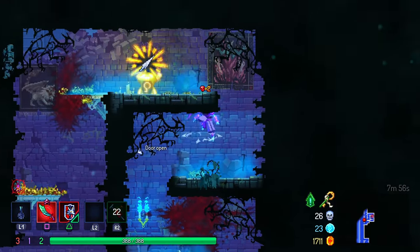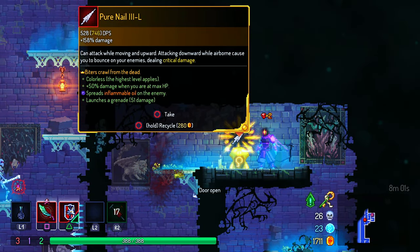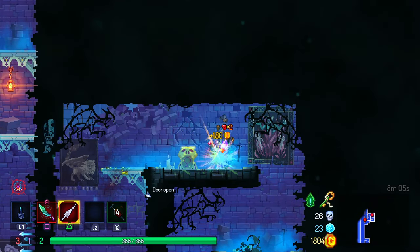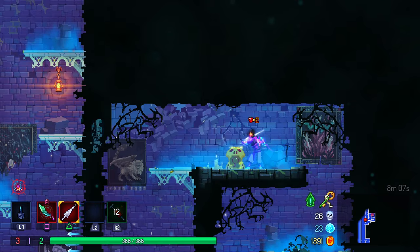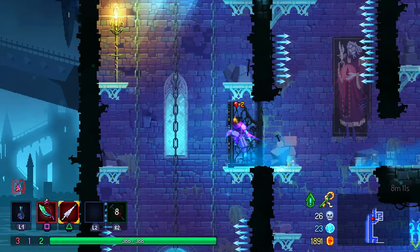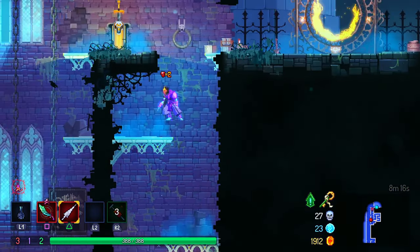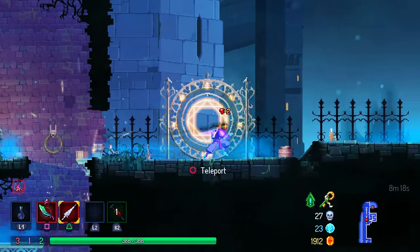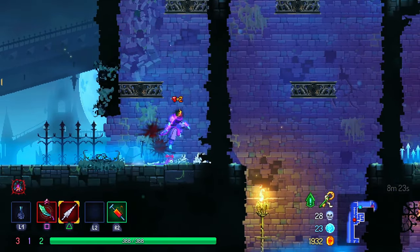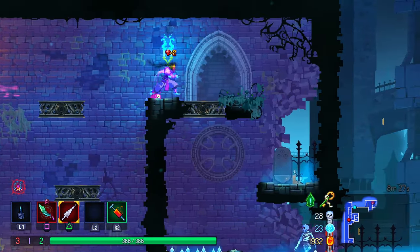Which door did that just open? Pure nail. Fighter scroll from the dead — probably better than the shield. I'm just confused about what items I picked up. The two keys. Okay, so it goes further up.